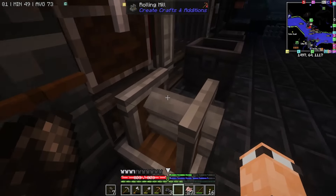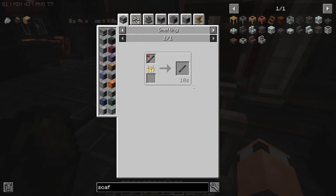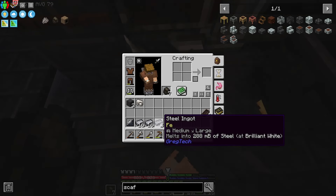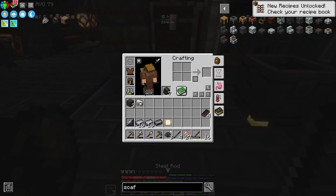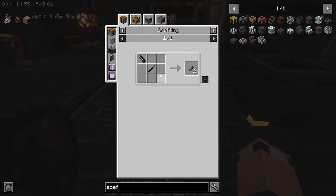Oh, whilst we're here — there's a rolling mill. Didn't we need that? If we look up here: steel rod, rolling mill, we need two of those. So one, two — stick that in and we get some steel rods out of it. Perfect. And if I'm not mistaken, this comes from a steel rod.